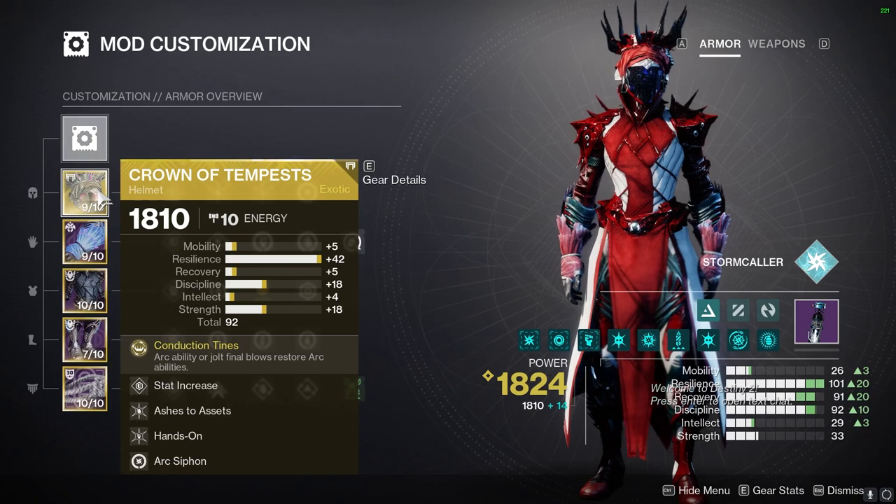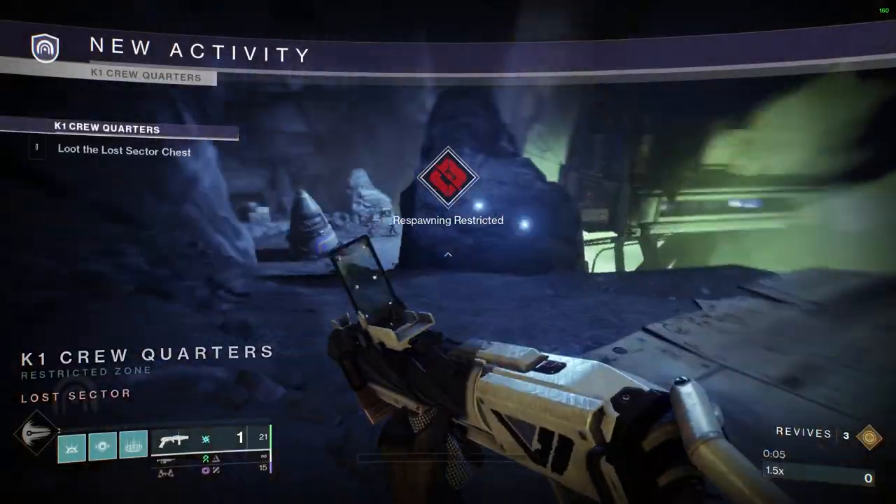The exotic of choice today is Crown of Tempest. Alright, moving on to the Lost Sector.